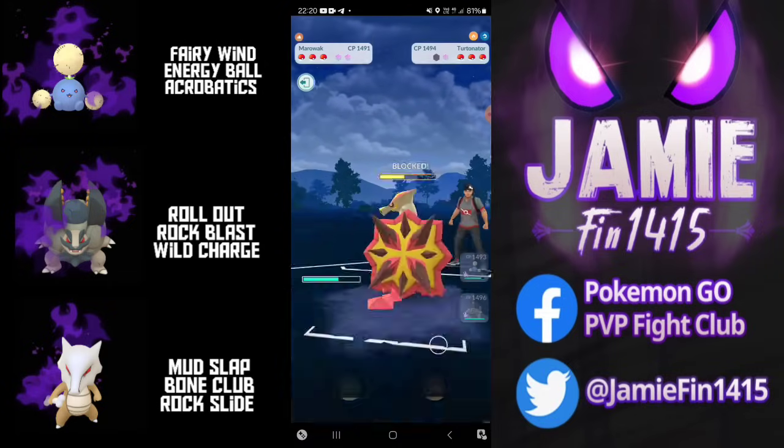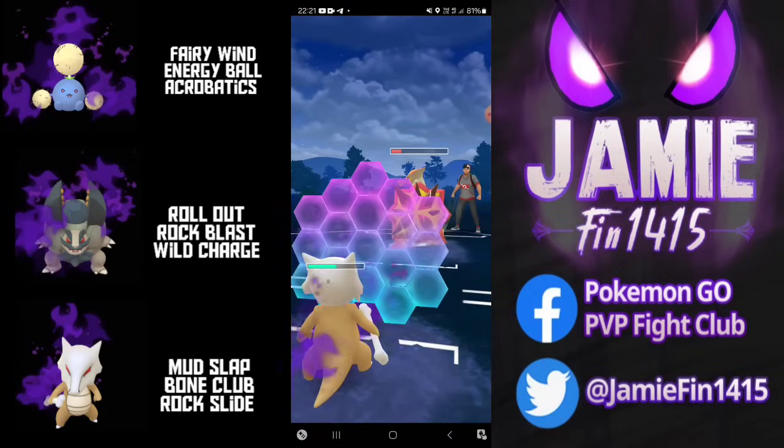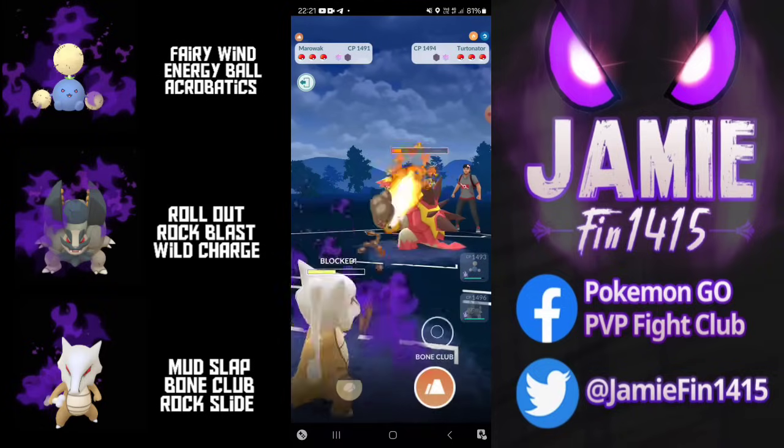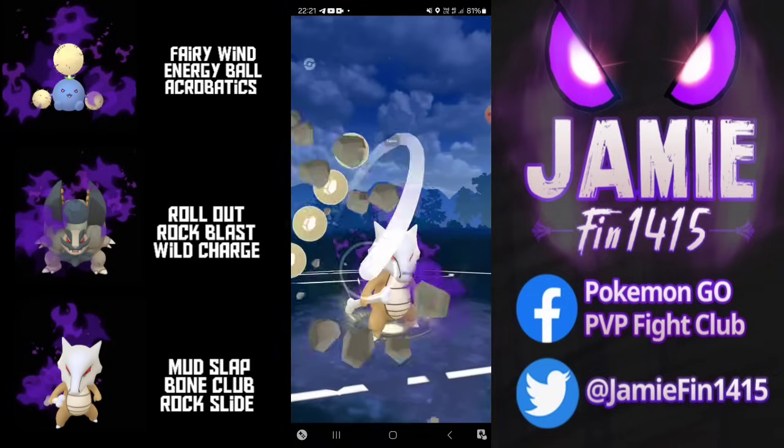We send out Marowak. Marowak forces the first Protect Shield with the Bone Club. The opponent invests that Protect Shield looking to take back switch, but that's not happening. We're going to Shield Up, commit to the Mud Slap farm down, and leave with Residual Energy.